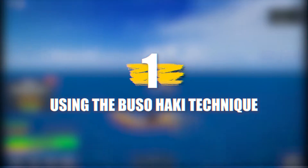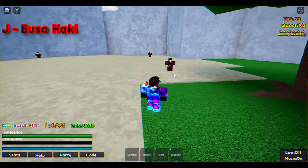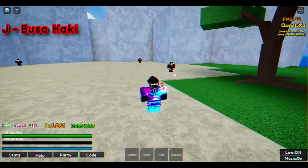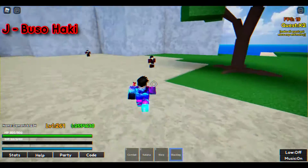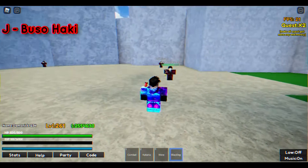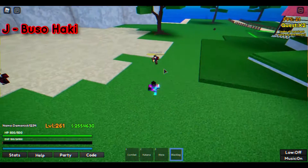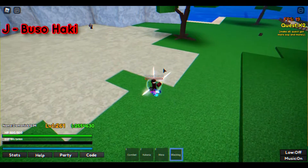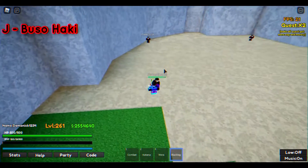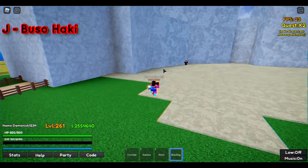Number 1: Using the Busohaki Technique. You can not only buy, but also use the Busohaki technique in the game Last Pirates. This ability allows you to inflict a lot of damage on your opponent. You can activate it in the game by pressing the J key on the keyboard. Once activated, using a katana on an enemy will cause them to lose half of their health in a single swipe of the blade, meaning that eliminating your enemies using this technique is a piece of cake.